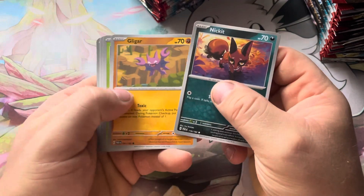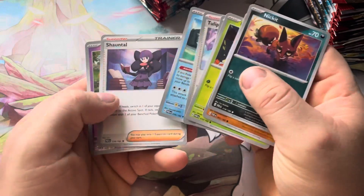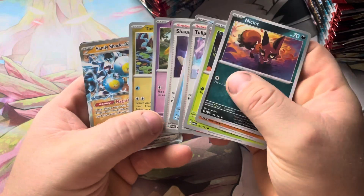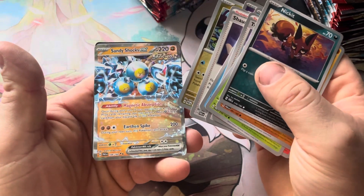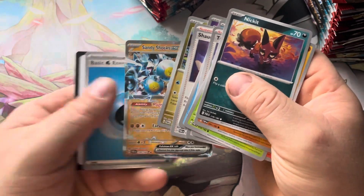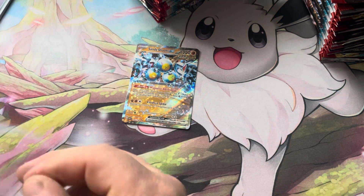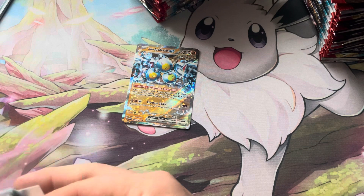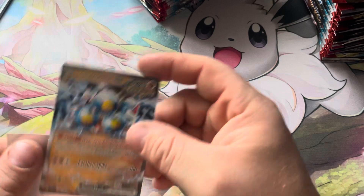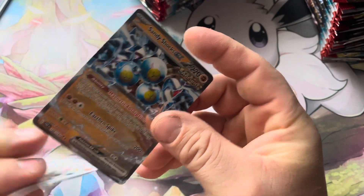First pack: Nicklet, Gliger, Blipbug, Food, Cocoa, Tulip, Valusa, Chantelle, Gimme Ghoul, Tatsuguri, and our first hit — Sandy Shocks EX! I really like this card with the Magnetic Absorption. Pretty cool, and a water energy. Our first hit was a solid one. Fighting has quite a bit of energy acceleration now — they have this, they have Caridon, they have Gutsy Pickaxe. Fighting I think is a pretty solid play right now.